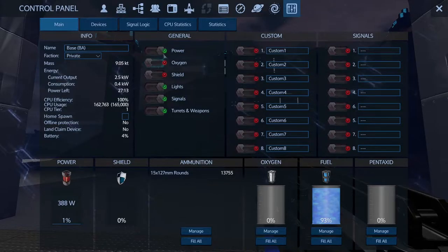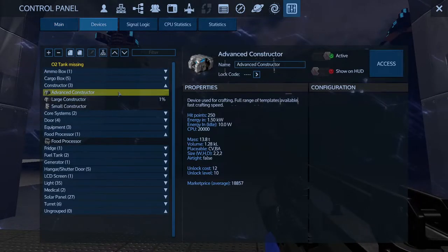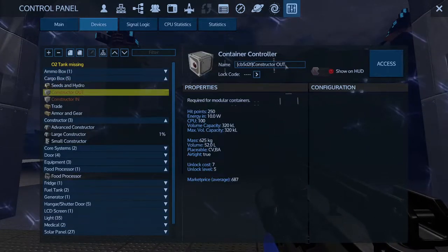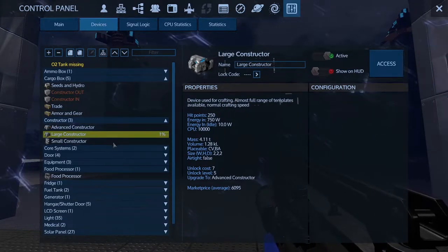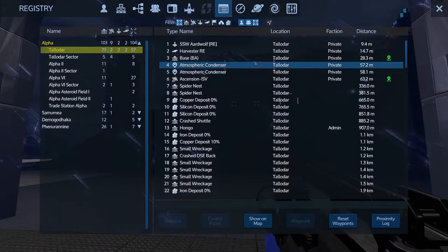You can access all of the main list items here, all of your signal controls, and take a look at all your devices. I've gone over this in previous videos, but you can change the names of your containers or other items and other devices you have installed on the ship. You can create a waypoint from that as well if you want to.